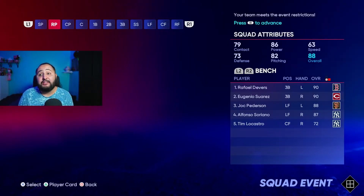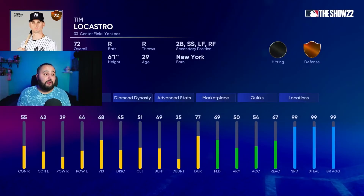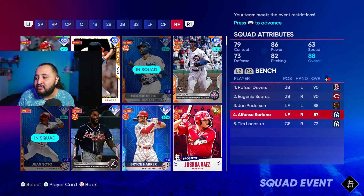Now let's move on to the bench. I have two recommendations. First is Tim Locastro, the 72 bronze — this is going to help you hit your 90 overall rating. Make sure he's on your bench because his speed, stealing, and base running aggression are 99, which is what you want in a pinch running situation. He can also play second, short, left, right, and center field, so he gives you a lot of positional flexibility.